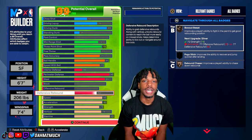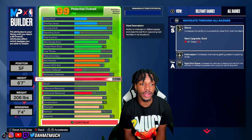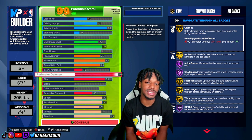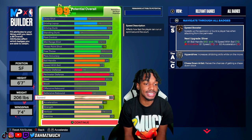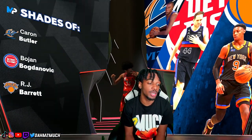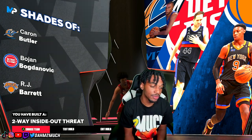We are now at a 99 overall. Compared to my 2K23 build, there are major differences, but the key area where this build is better is the defense — we now have silver glove, silver interceptor, gold clamps, gold 94 feet, hall of fame challenger, and still better physicals than the 2K23 version. The build comparisons are Karan Butler, Bojan Bogdanovic, and RJ Barrett, and the build name is two-way inside-out threat — it kind of has a ring to it.